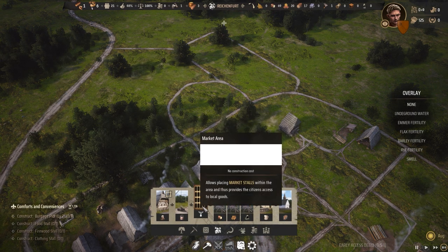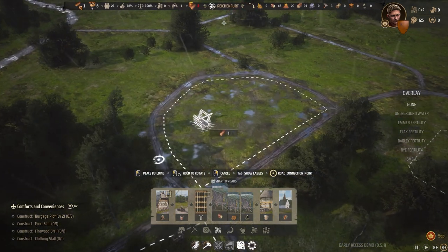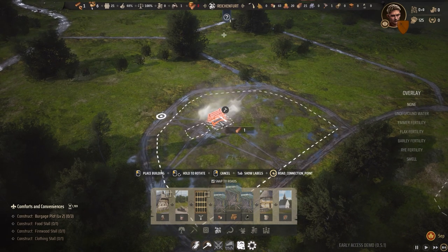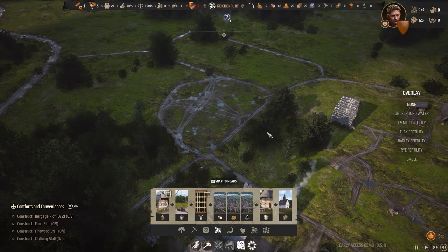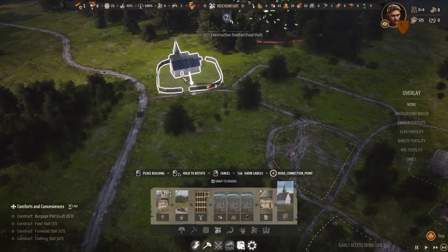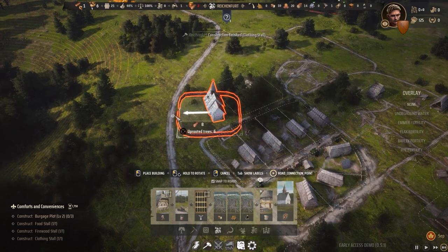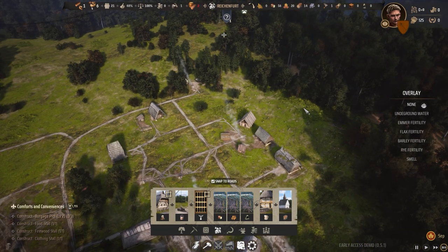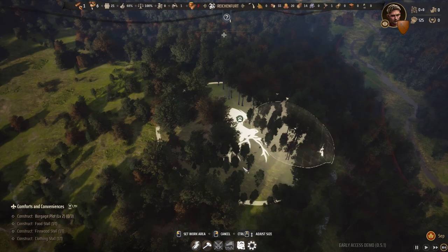We now have quite a lot of wood available. I'm going to settle a market area first and then place the stalls in it. You can see the area in which each stall faces — so I'm orienting them correctly. Now we should build a church because that's something the people wanted. I'm going to put the church down here — the trees are gone which is unfortunate but there's still plenty of wood.